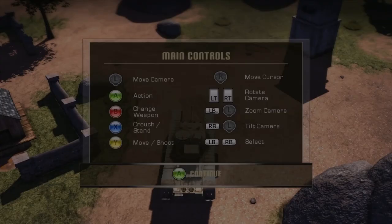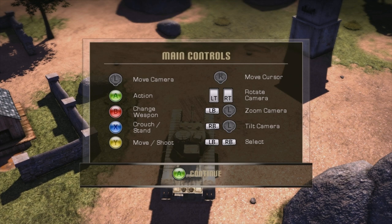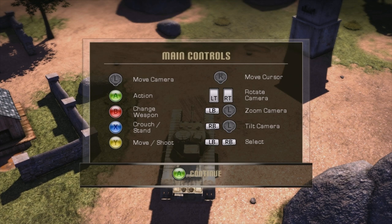The control system is very easy to grasp. The left stick will control the camera, the right stick controls the cursor, and then obviously there's the action button which tells your troops what to do. The controls feel very natural and they're very easy for even beginners to pick up.